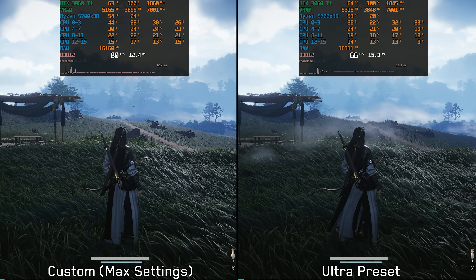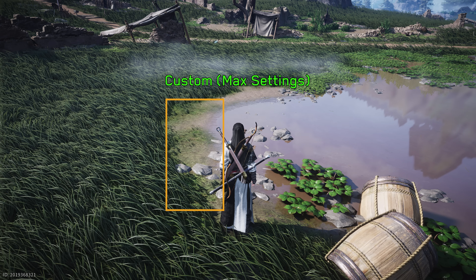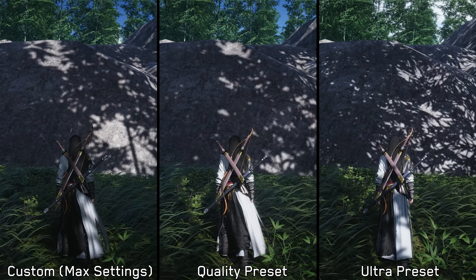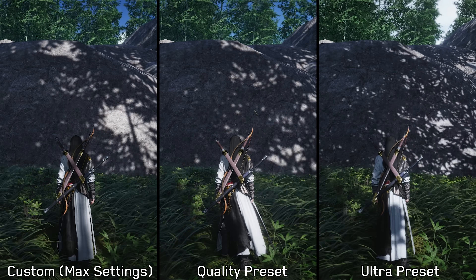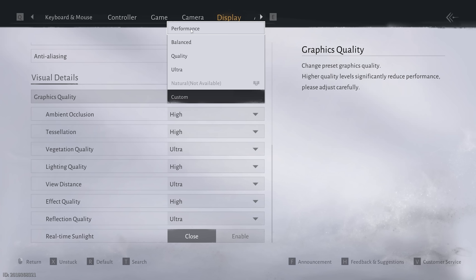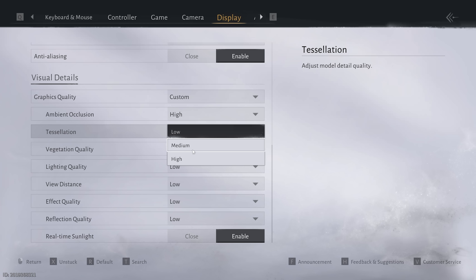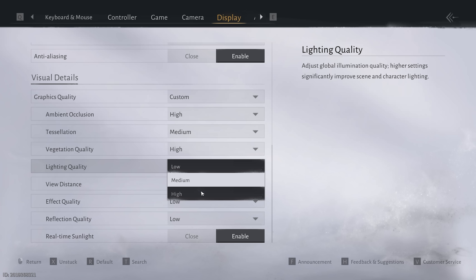Visually, I also noticed some differences — for example, terrain bumpiness changes when switching between max settings and the Ultra preset. The more noticeable difference is shadow quality, which isn't available in the menu, yet using the Ultra preset noticeably improves the resolution and overall quality of the shadow maps. For now, I recommend starting with the Performance preset before tweaking settings manually, and I hope Everstone Studio exposes these hidden graphics settings in the menu with future updates.